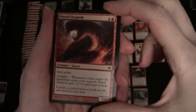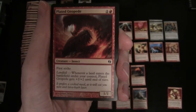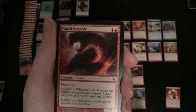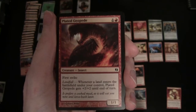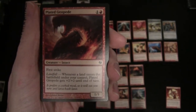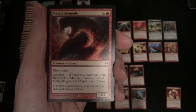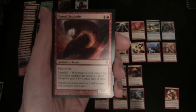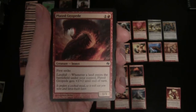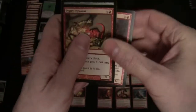The landfall on Plated Geopede is worded so that whenever a land enters the battlefield under your control, it gets plus two/plus two. If more than one land enters play this ability is scaled accordingly — which will happen if you've been utilizing your Wayfarer's Bauble correctly. If you get two lands out in your turn it goes plus four/plus four; three lands means plus six/plus six on the 1/1, giving you a 7/7. There are two of those.